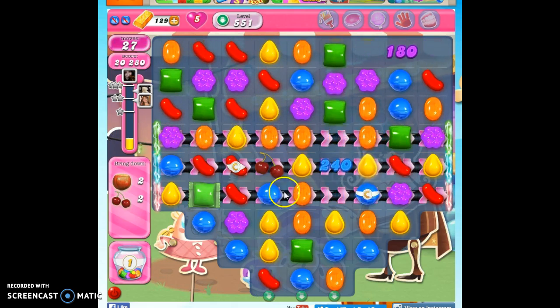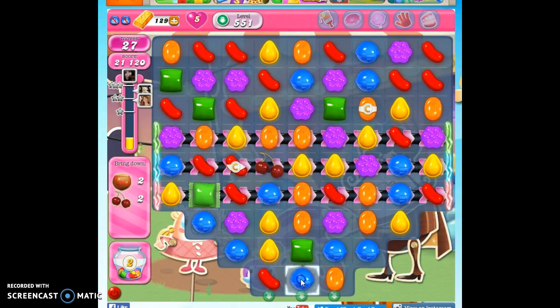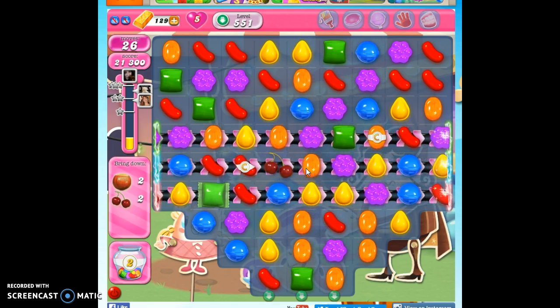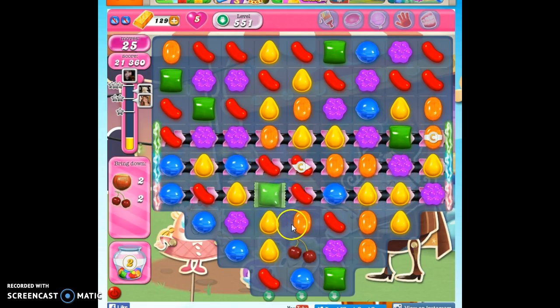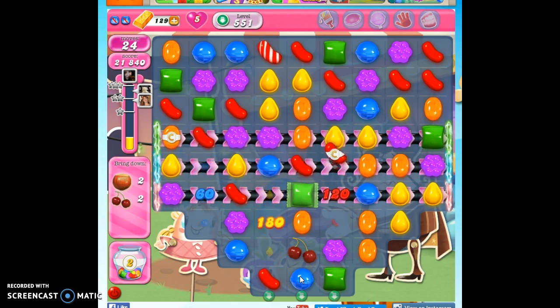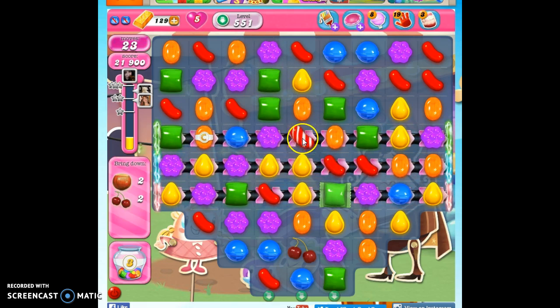Now we look for more opportunities to bring this down. We've got a blue here, so we are going to have to manage some sort of aerial attack. And it looks like we've got our setup right here.